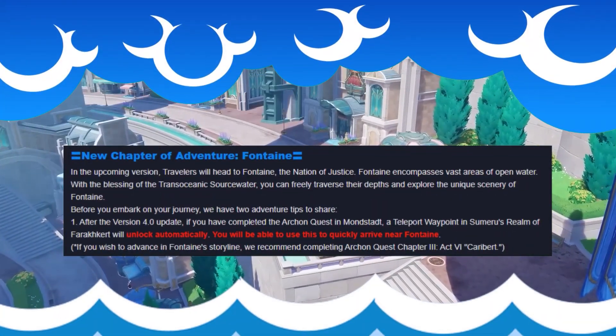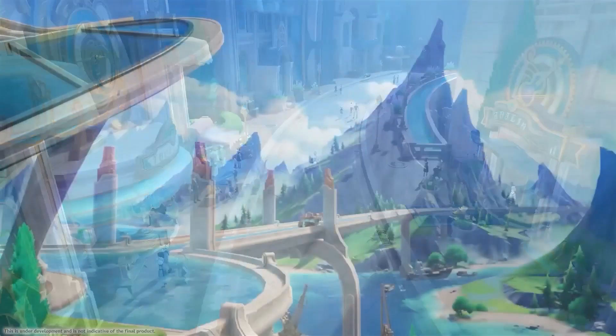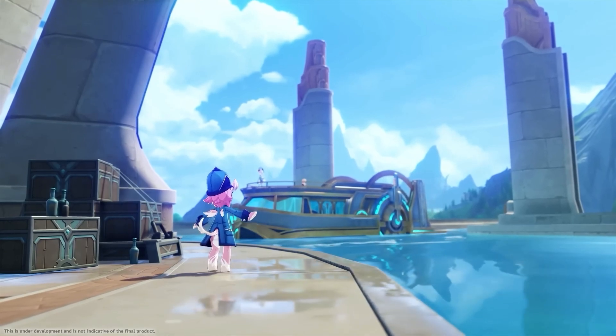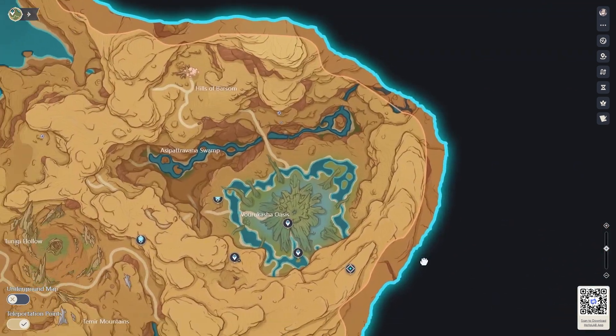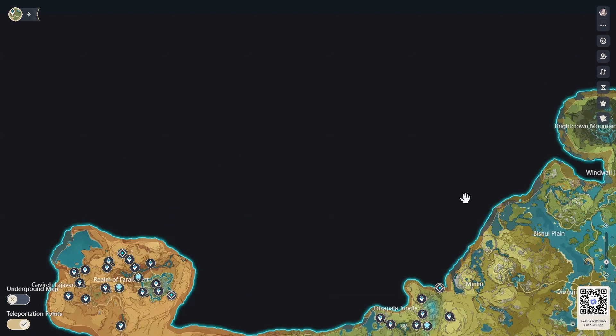Lastly, an update related to the main draw of 4.0 — Fontaine. After completing the Archon Quest in Mondstadt, a teleport waypoint in Sumeru will unlock automatically. This is aimed at new players so they can get materials for Fontaine more easily, since otherwise it would be an incredibly long trip to reach the region. Looking at the Hoyo Lab interactive map zoomed out, you can see Liyue, Sumeru's jungle region, and the three major desert regions. The teleport waypoint will likely be in the desert half closest to where Fontaine is located, and since there's a river that leads all the way out to the sea in that area, Fontaine is probably up in that corner — which makes a lot of sense geographically.